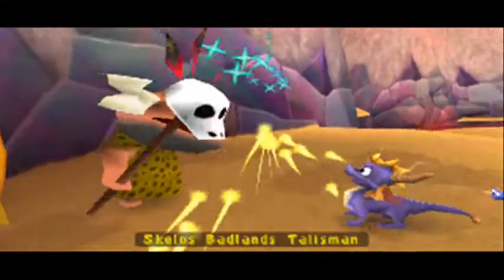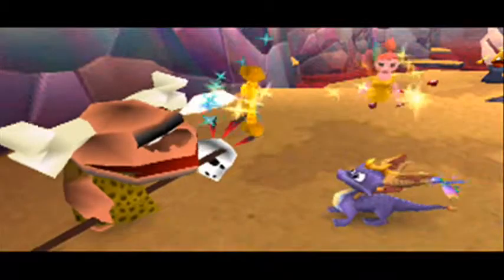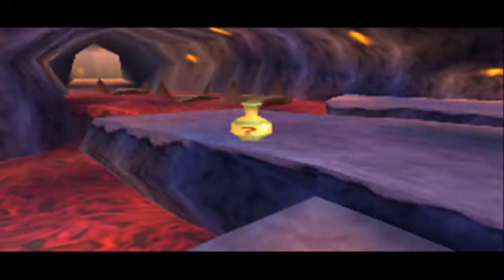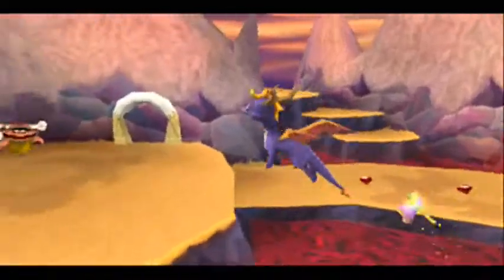Woohoo! Another Badlands talisman — a bone, a really cool-looking bone, I have to say. And another one of these guys. Where's it taking us? It takes us over there — we have to head back. I now need a stone to throw.